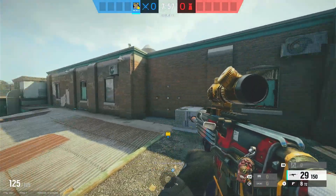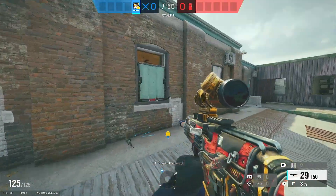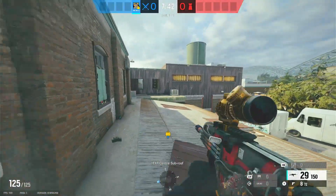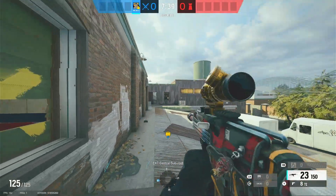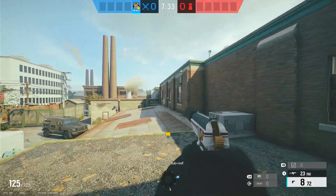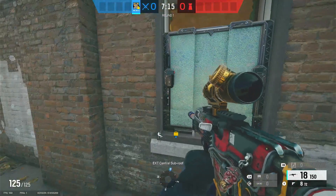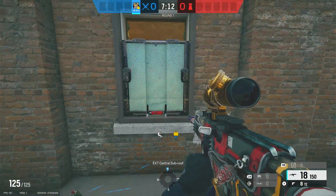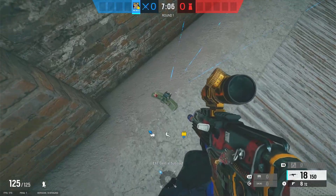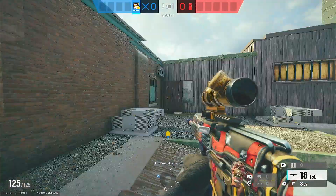Now why did we set it up this particular way? The claymores are just to stop jump-outs, but we don't have to worry about putting an Osa shield on gym because it is so far away from your position that when they jump out they probably will not hit you immediately. And even if they do manage to destroy your claymore you'll have at least half a second to react and take the gunfight. However, bedroom is a little bit closer, so we give them two things to destroy — they have to use an impact or C4 on the Osa shield and then still destroy the claymore underneath it. That's also two sound cues you have to turn around as Osa.